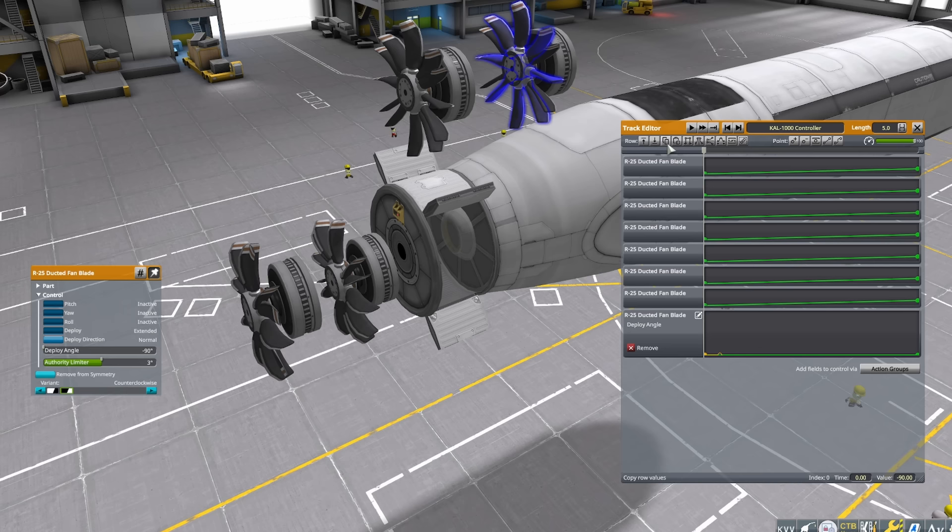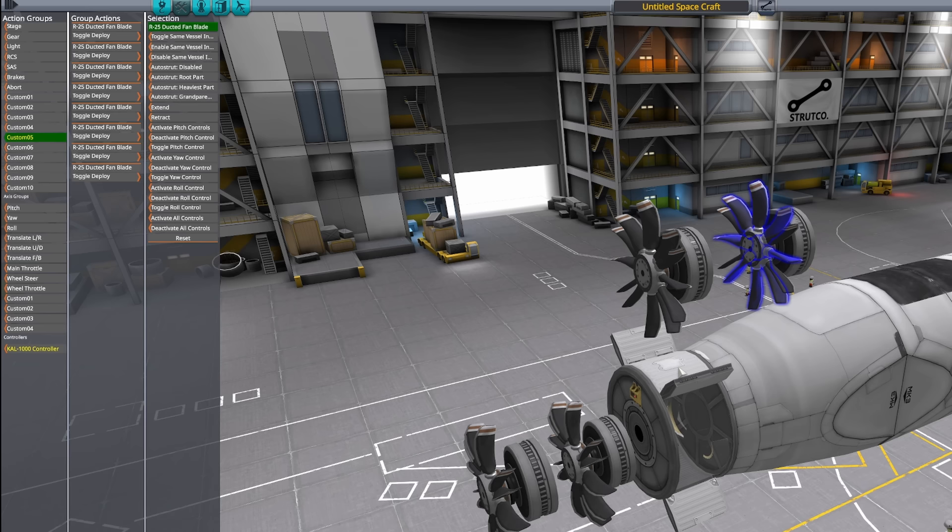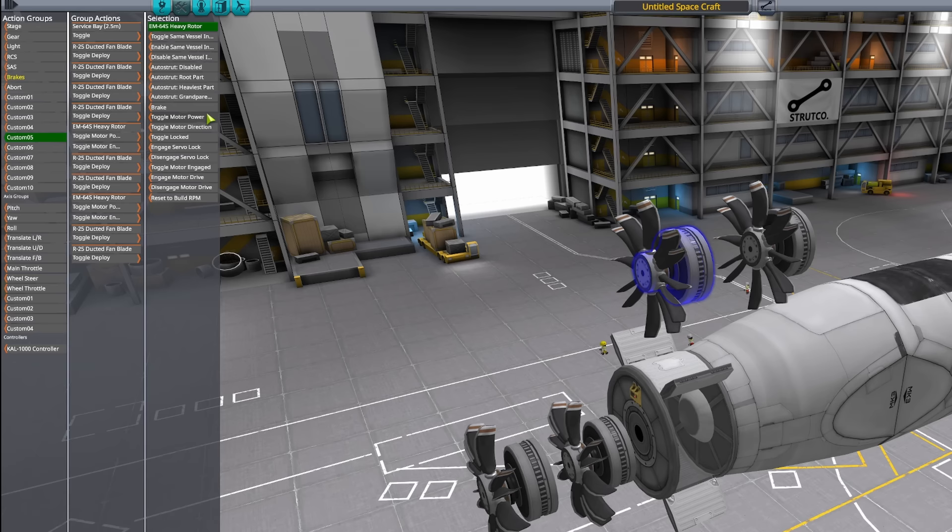Now select every single fan blade group and do the same setup for the deploy angle. When done with the controller and blade setup, automate system deployment. Select one single action group and add the cargo bay door deployment action. Place toggles for motor power and engagement for every single rotor, and do not forget to toggle deploy for the fan blades — every toggle by default should be off. With one single action group you open cargo bay doors, engage motors, activate fan blade deployment, and with throttle control you control the angle of the fan blades through the CAL controller.